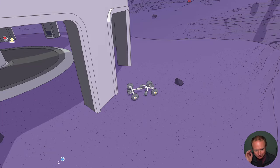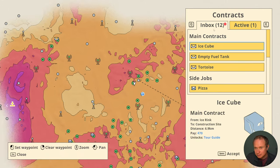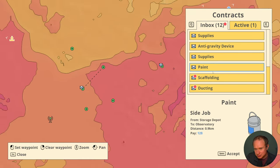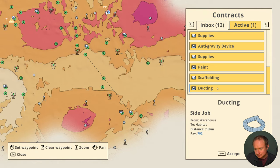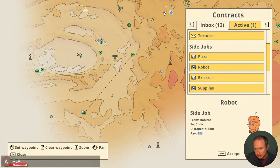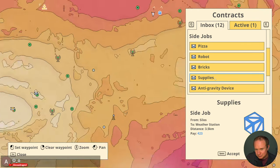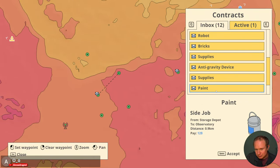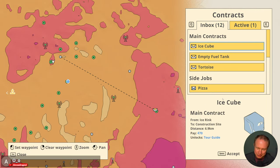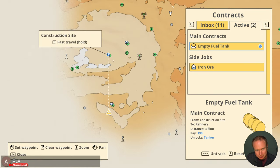The spinner is very interesting - I like the fact that we have weights now to distribute, I think we may be able to use those to our advantage. We got the tour guide, the tanker, and the tortoise. We got a pizza delivery, another robot delivery - the stack of bricks seems very interesting. I want to keep unlocking things because we still have a fair amount of cash.